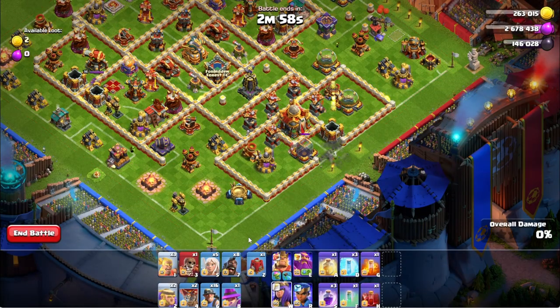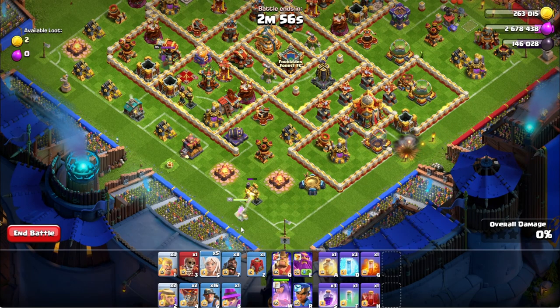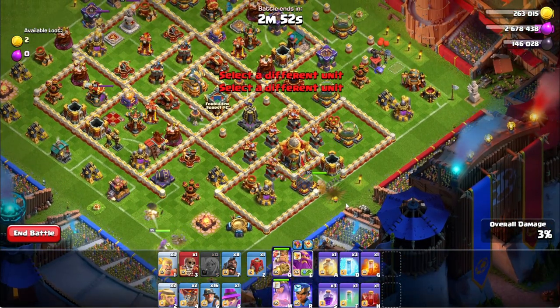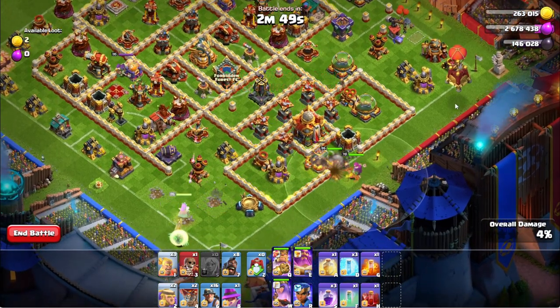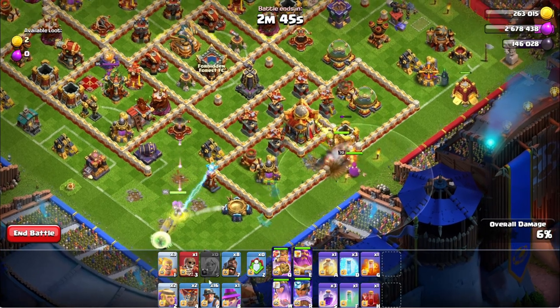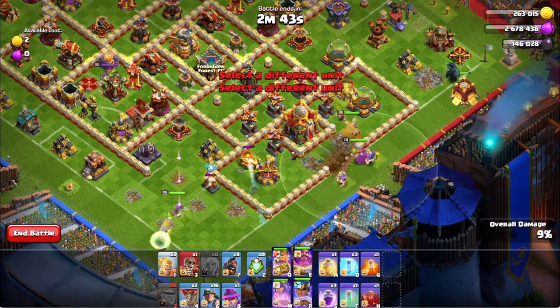The first thing you're gonna do is get a super wall breaker to break that wall on the left side of the base. You're gonna deploy your queen, then put down the Barbarian King with the Grand Warden on the right side. You will put down your siege machine — siege barracks.